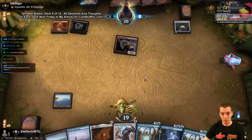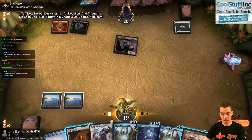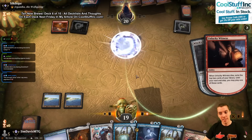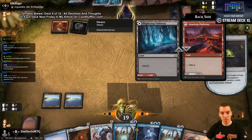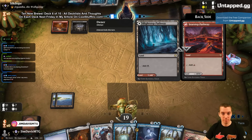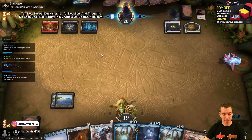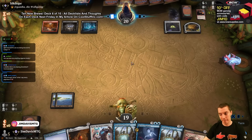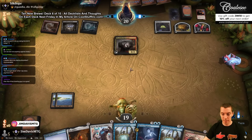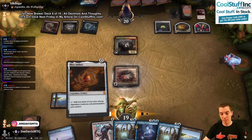They have Unlucky Witness and Oven. Still a mana short for Reverse Engineer — not ideal. We have Otawara I guess. They sack the Witness end step, revealing land and land — the illusion of choice between Blightstep Pathway and Seerway Pathway. We draw — not ideal but here's the Ornithopter. I should have played this first. Already punted the first play of the game, but they didn't punish me for it. Draw three.